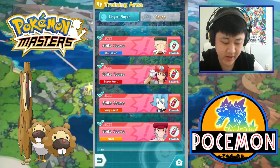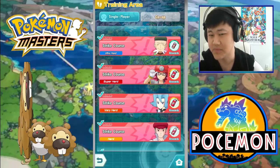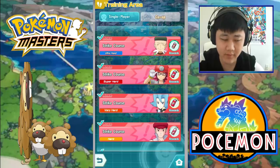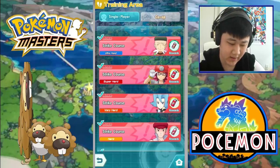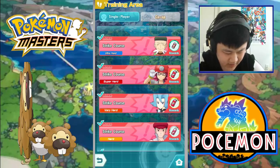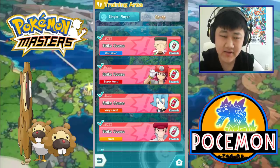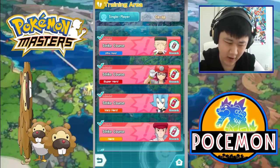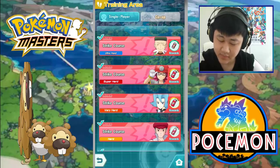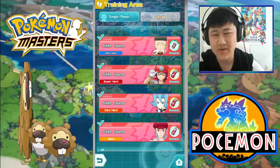Today we're gonna go ahead and check out some ways to farm Acerola orbs before Acerola drops. Acerola is a sync grid pair, by the way, and she should be coming out tonight along with the ghost type training event. She is one of the hardest sync pairs to farm sync orbs for. I won't say the hardest — I think the hardest would be Torchic or Medicham — but she's pretty hard. Also probably Eevee; like, how would you farm sync orbs for Eevee?